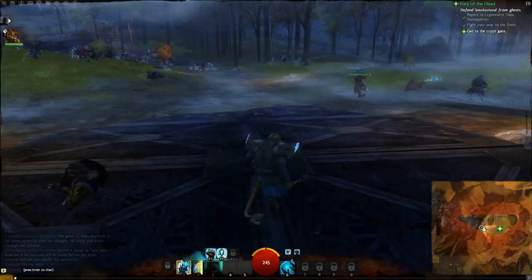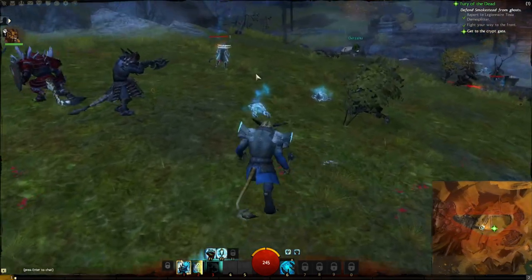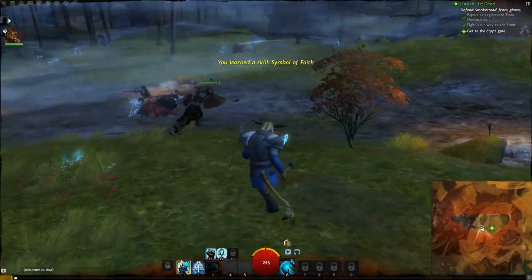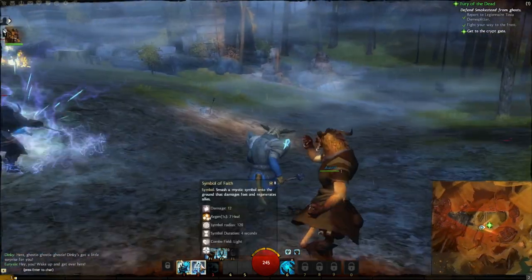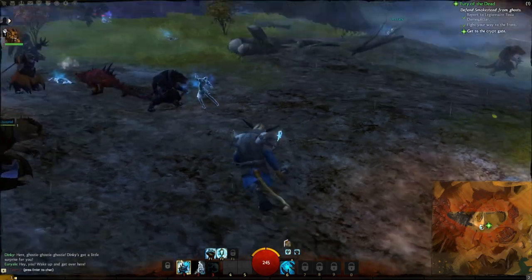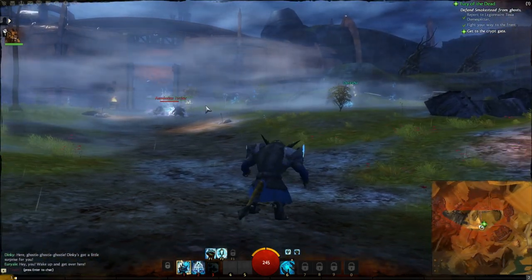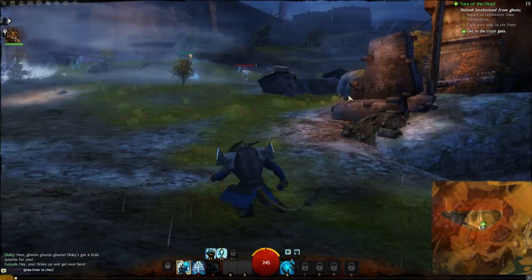We're making our way down to a little crypt area to sort out some ghosts. On the map you can follow the little stars to see where to go — the minimap in the bottom corner is quite helpful. You can see Oriel chopping things with an axe. I've now unlocked my Symbol of Wrath, which gives a self-buff and a bit of damage to nearby enemies — it's actually a skill from Guild Wars 1 that they've appropriated.